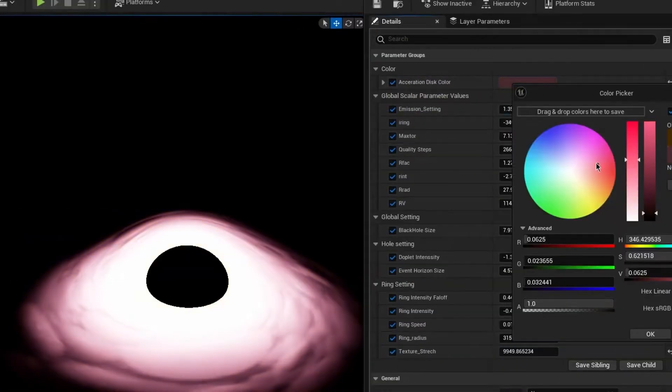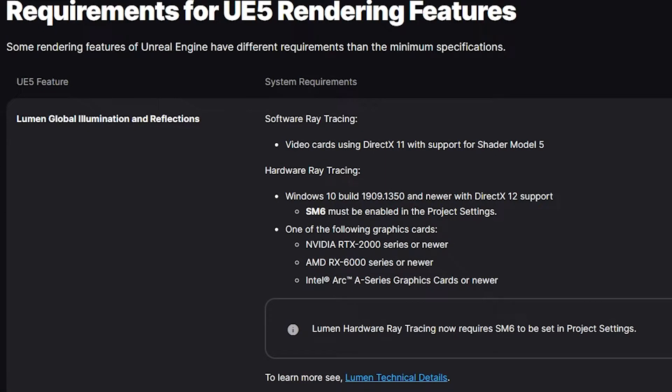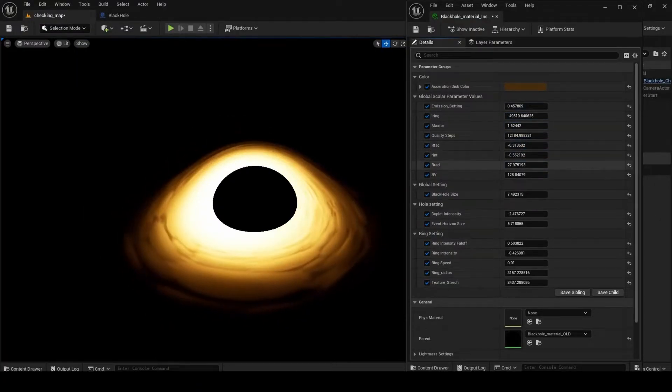First off, let's talk about the official recommended GPU requirements for Unreal Engine. If you're looking to get smooth performance and make the most of your development experience, you'll want to aim for some specific GPUs. For Nvidia, the RTX 2000 series or newer is ideal. On the AMD side, the RX 6000 series. And if you're considering Intel, their ARC A series graphics cards or newer are recommended. Additionally, it is also recommended to have at least 8GB of VRAM, which ensures you can handle high-resolution textures and complex scenes without facing performance issues.